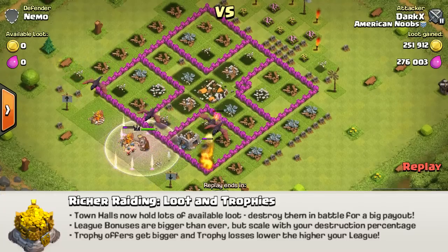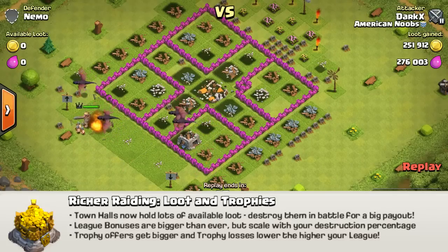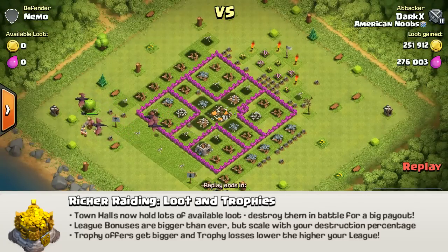Rich rating and trophies. This basically lets the Town Hall hold a lot of loot, which also takes away the point of farming, because if you leave it outside, you're going to lose a lot of loot. League bonuses now give a better loot bonus, and you also earn more trophies through battles.